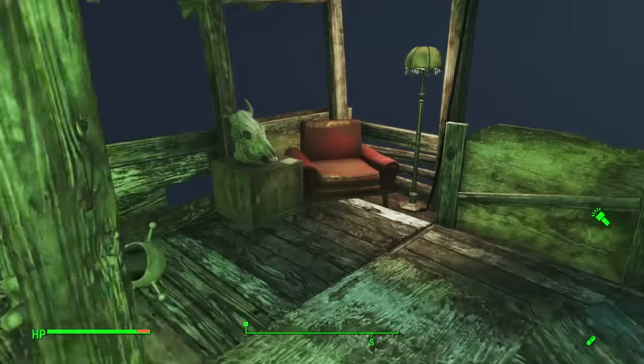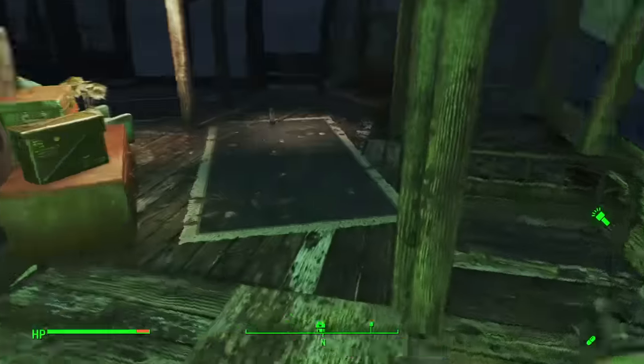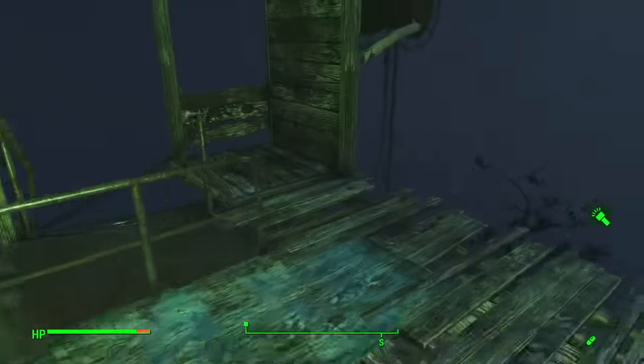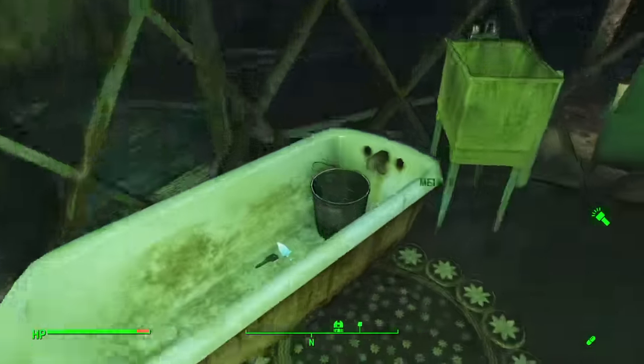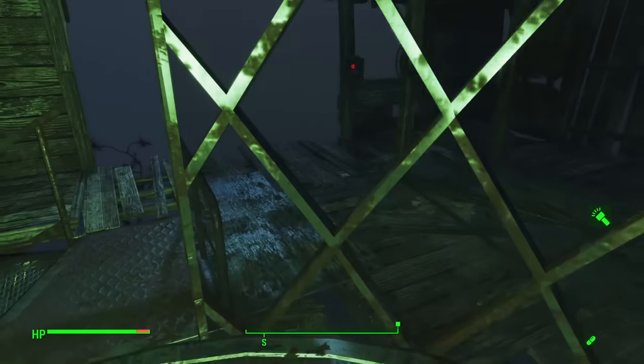So then over here you're gonna find this note. In this note, basically he's gonna say that he had to put it in a trunk and drop it into the fishing nets, which is the biggest clue of them all. And you'll come over here and voila — we have Douglas's key.